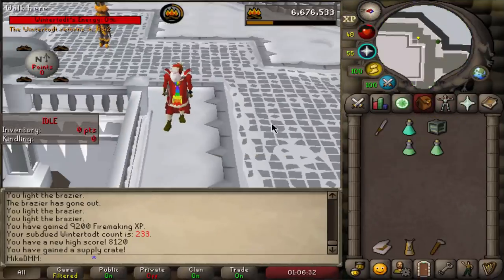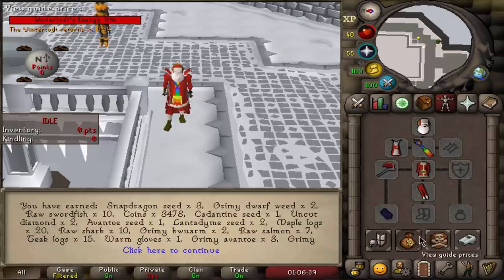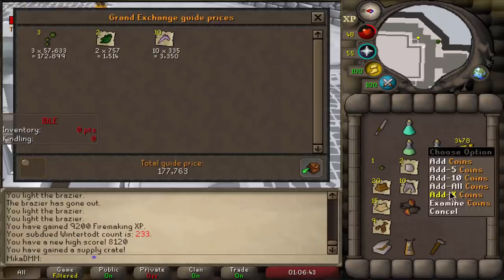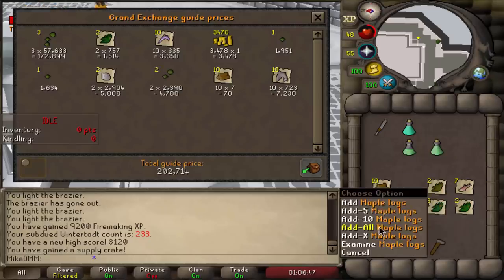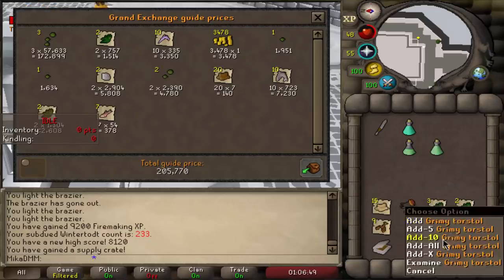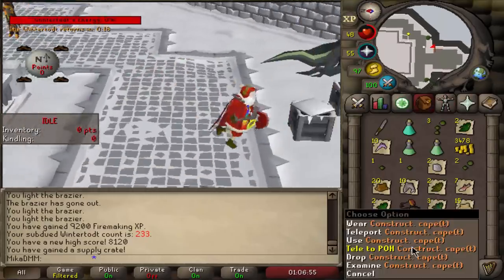We're gonna be smashing things — look at this. Not another pair of gloves! Why do I get the gloves? Not again, man — got the gloves again. I have two gloves and no other pieces in 93 fire making. Let's see how much money we made though — 200k? That's a scam. I just got scammazzed.